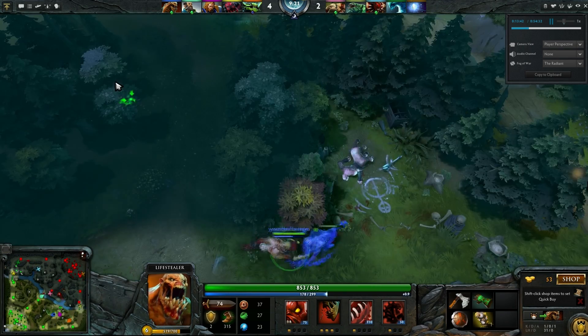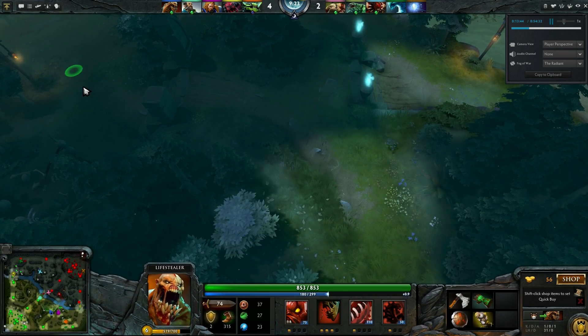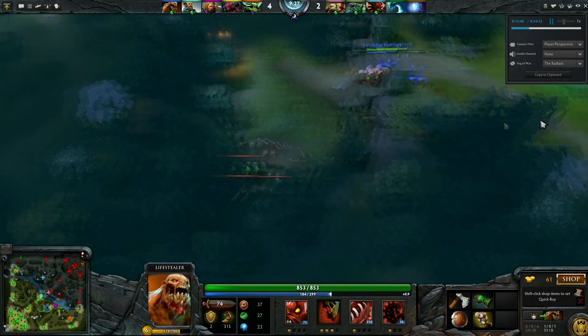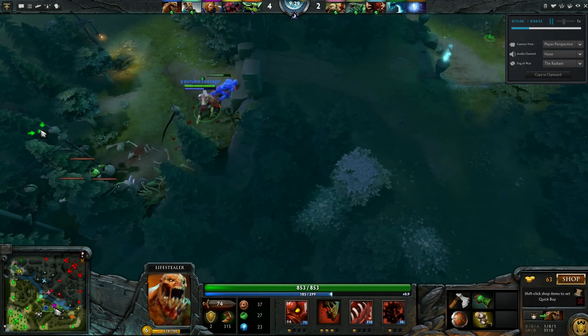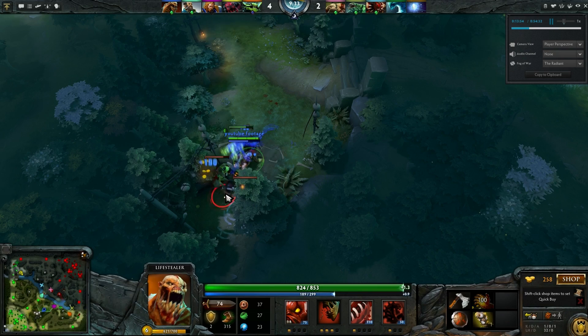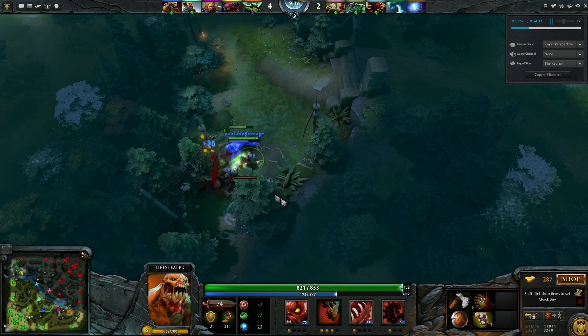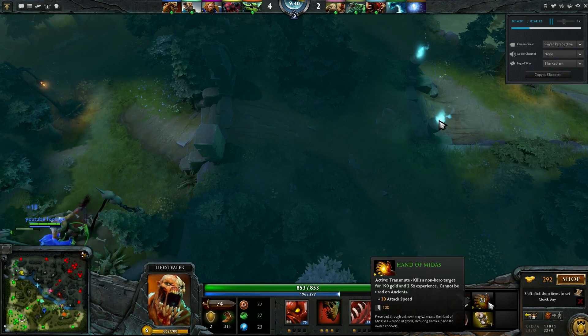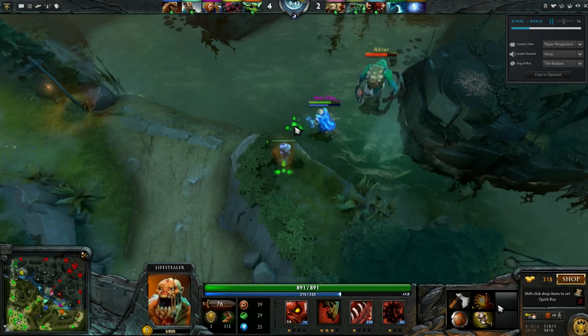I have my Hand of Midas finished. I would consider this almost late, but I had to buy these wards to make sure we could keep an eye on the rune spot. You saw how valuable that was in the fight where we saw Pudge coming from the invisibility rune — it's so important to do that. Do not forget to use its active if you have this item, otherwise it is a complete waste.